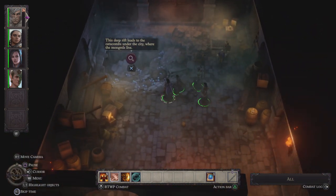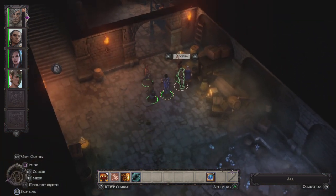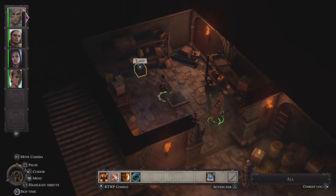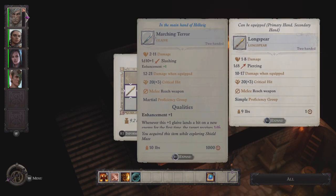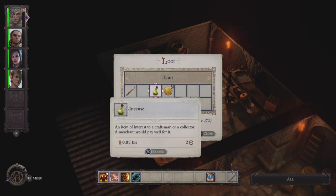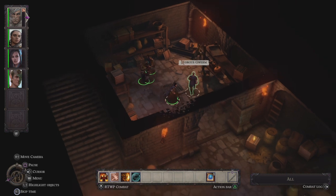There's an axe. 'This deep rift leads to the catacombs under the city where the Neithers live' — remember, we call them Neithers. We've got Anevia and Horgus Glum with us. There's a box in here. We found a long spear called Shining Scales, some incense, and some more money. And then we've got this long spear — okay, awesome.